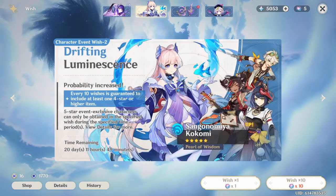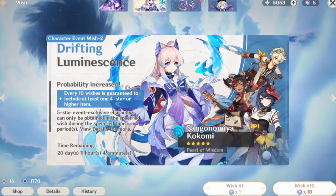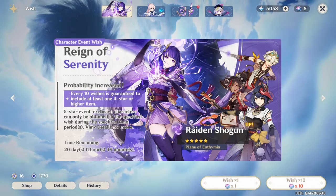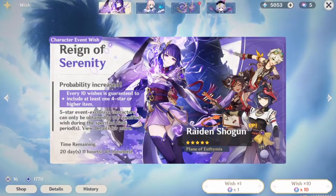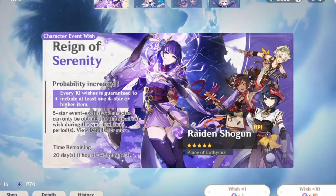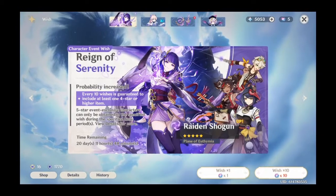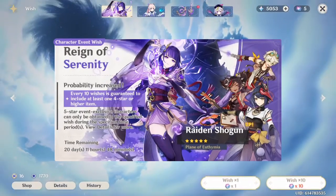Raiden Shogun and Kokomi's rerun banners are finally here. If you want any of the characters on the banner because you like them or are just collecting characters, this video shouldn't convince you otherwise. As for those who are trying to make the most of their primogems or are looking to progress further up the Spiral Abyss, listen up. This isn't an in-depth guide on each of the characters and weapons. I'm just gonna talk about what the roles of these characters are and whether or not you should be rolling for them based on your account situation. Anyone not familiar with the game's combat and different character mechanics yet, you can go to my Discord and ask me there — link is in the description — or let me know in the comments if you want me to make videos about them.